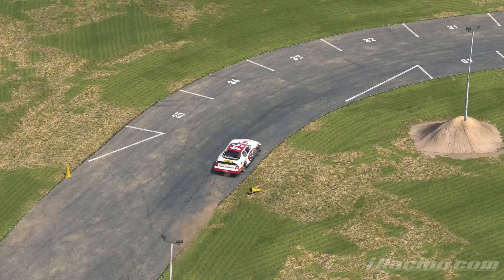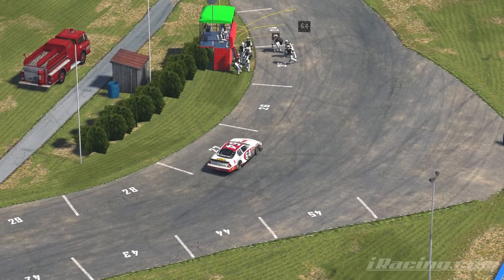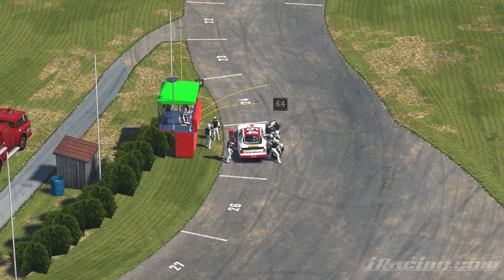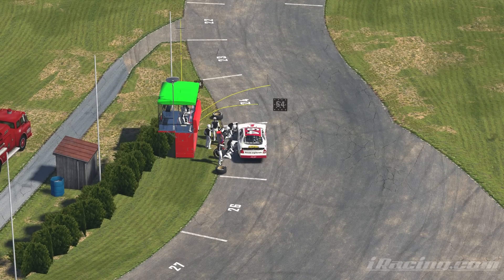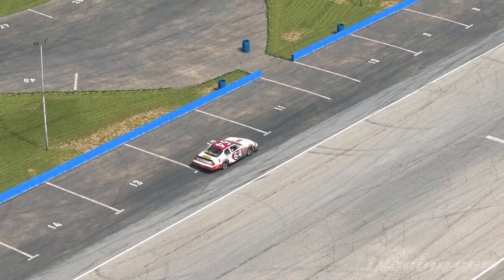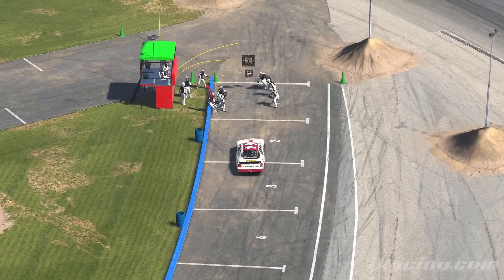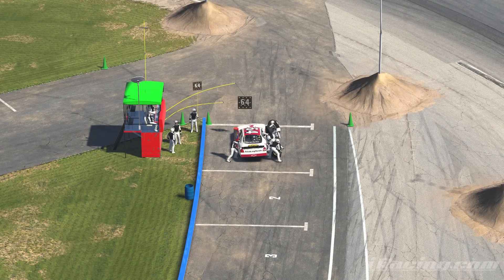Which is good, because the only thing more confusing than having to choose between two pit rows at the same time is then having one of them have cars pitting from both sides of the track — especially if it's a squiggly back-and-forth line. Somebody needs to enlighten me why this secondary pit road has the shape that it does. Why don't they just make it straight and have everybody's lives be easier? So while the rest of the pit road might be considered a traditional oval pit road, this secondary pit road on its own has just confounded me enough to put it this high on the list.